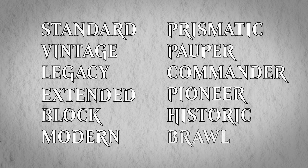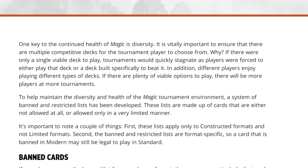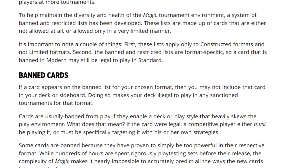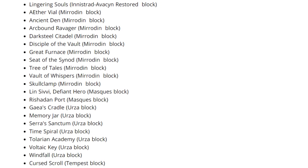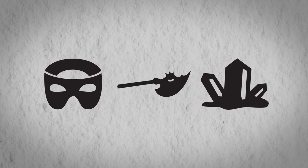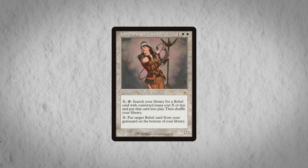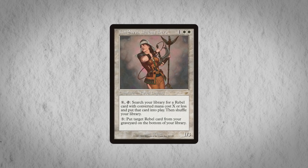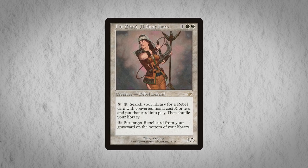As Magic continued to grow and evolve, more formats were created and some fell out of favor. If you go to Wizards' website, you can find the banned and restricted lists for obscure formats and some that are no longer played. There used to be block-constructed tournaments that would use three sets from one block. Masks block-constructed included Mercadian Masks, Nemesis, and Prophecy. At the time, decks based around the Rebel creature type were powerful, so Wizards banned the card Lin Sivvi, Defiant Hero because it warped the format. So if you and your friends ever have a hankering to play Masks block-constructed, you can go to the banned and restricted list to see that Lin Sivvi is not okay to play there.